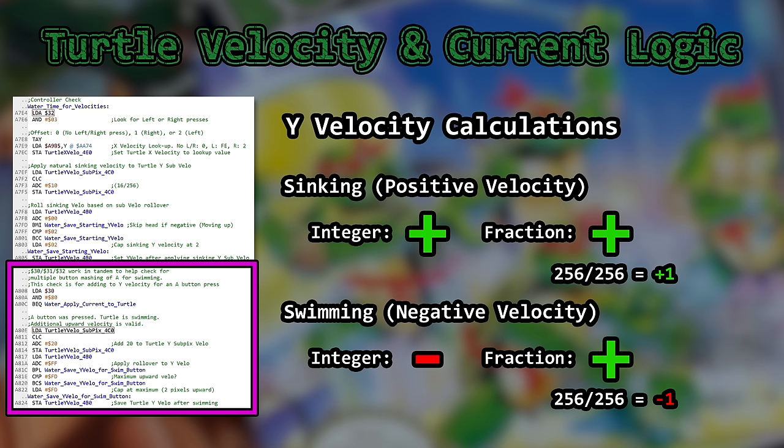On one hand, whatever — it works. On the other hand, how about we make the logic consistent and add to both values to go down and subtract from both values to go up?